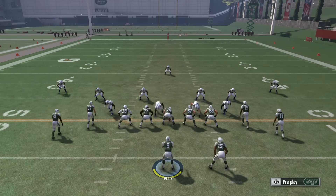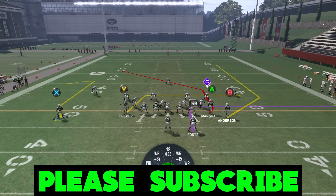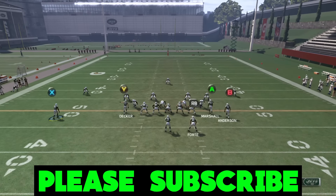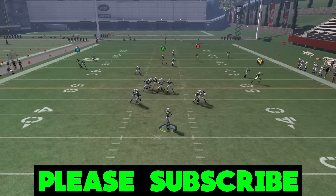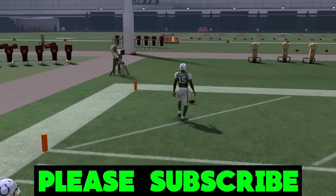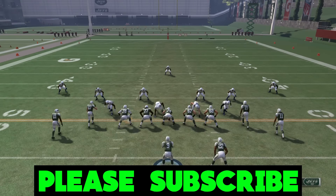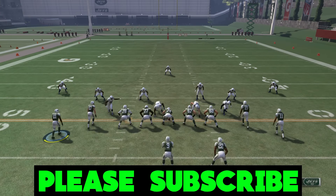Let me also show you that you can do a one-play touchdown. Motion X out and make him a comeback, put B on a streak, do whatever you want with Y, go ahead and block your running back. If you get enough time in the pocket, you can get the one-play touchdown. So in addition to motioning A over to the left, you can also motion X over to the left and make it a comeback if you want to get a big play touchdown.